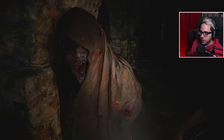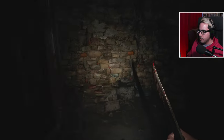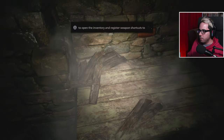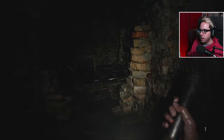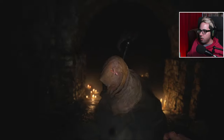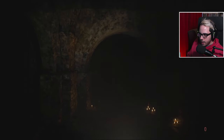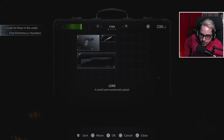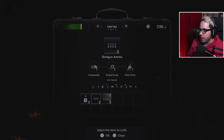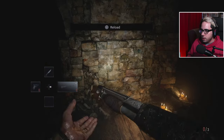Crystal skull? What is this, Indiana Jones? Pipe bomb - that's what I need. Line him up. Did you see that block? Group up, boys - that'll do. Yes! And he dropped chem fluid. Now the question is do we want to craft three first aid or three shotgun shells? We're gonna make some shotgun shells. I eventually got the sentence out.